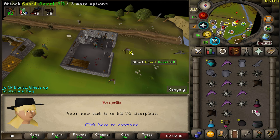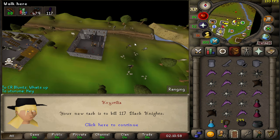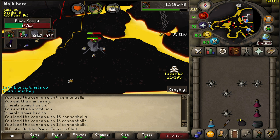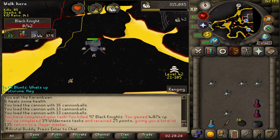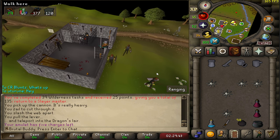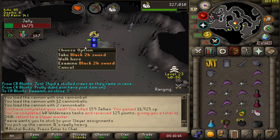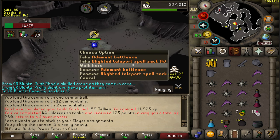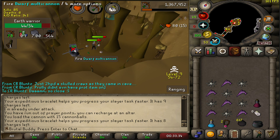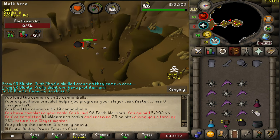76 scorpions — that's a fast one. I usually do them near the Edgeville wilderness area, but sometimes I go deeper as well. 117 black knights, quite alright as well. 39 wilderness tasks completed. 120 jellies — jellies are really nice. They drop so many alchs and rune items so you make a lot of money here. Plus there's also a superior jelly that can spawn. Luckily I didn't see Framed or Eliop or anyone else PKing here, so I was safe.